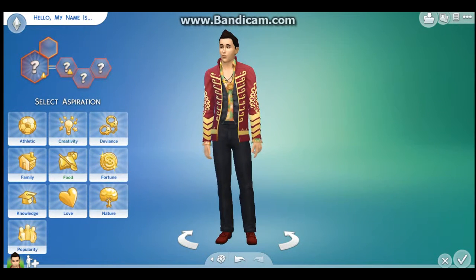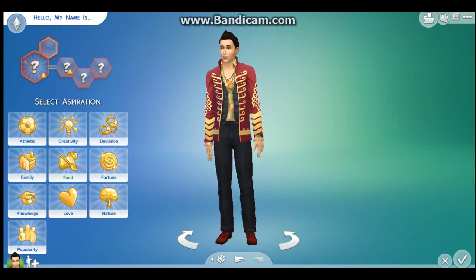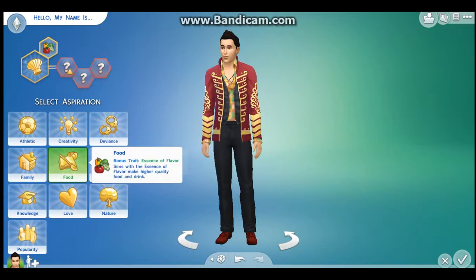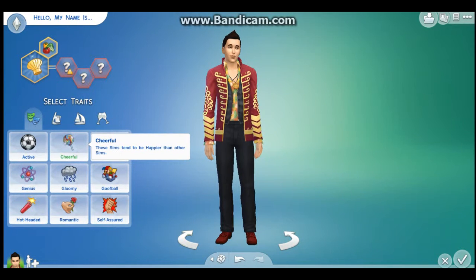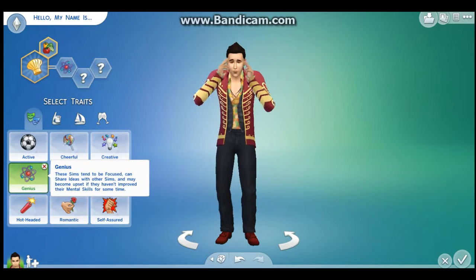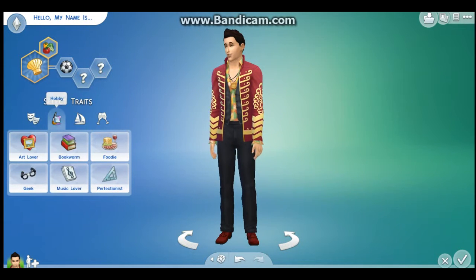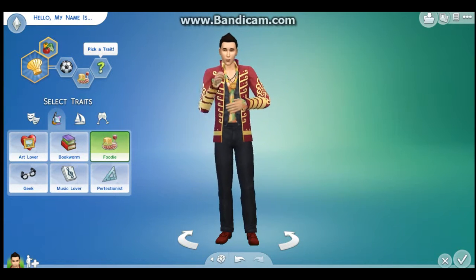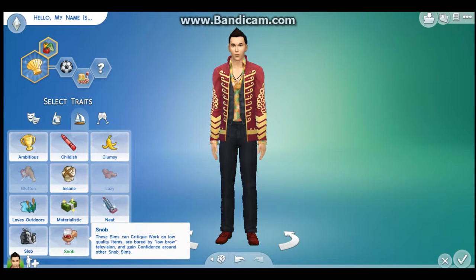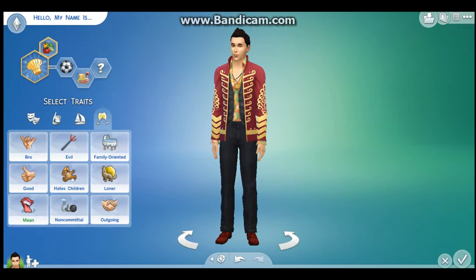Let's see his traits. He's gonna be into food and he's gonna be a chef — master chef. Let's pick the traits now. He's not gonna be hot-headed. He's gonna be a genius. Actually, he's gonna be active — no, I don't want genius, I don't want genius and active, I want something else. He's a foodie obviously because he's a chef. Social — good. He's a good guy.